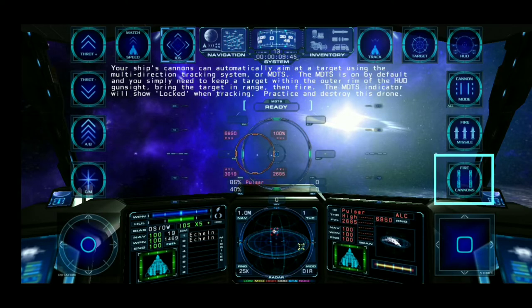Your ship's cannons can automatically aim at a target using the multi-direction tracking system, or MDTS. The MDTS is on by default and you simply need to keep a target within the outer rim of the HUD gun sight, bring the target in range, then fire. The MDTS indicator will show locked when tracking.